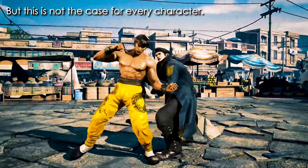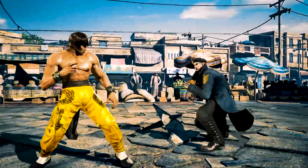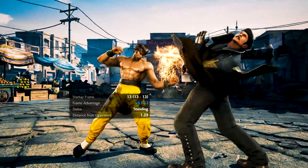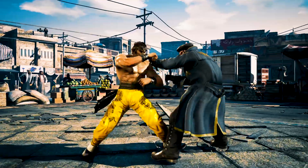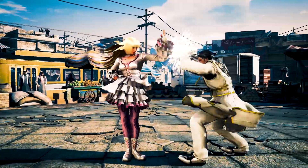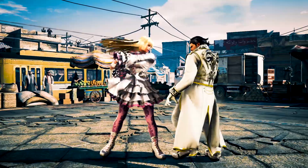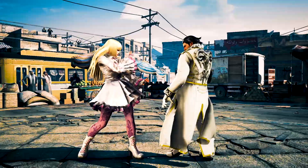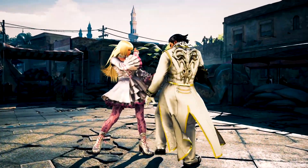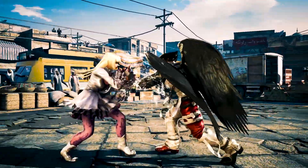For example, since I main Law, his df1 and df2 have their tracking split. Law's df1 tracks to his right side instead, and his df2 tracks to his left side. And some df1s have no tracking at all — like Lili, her df1 doesn't track at all. But she makes up for it by having a very good sidestep; she is harder to hit than most characters.